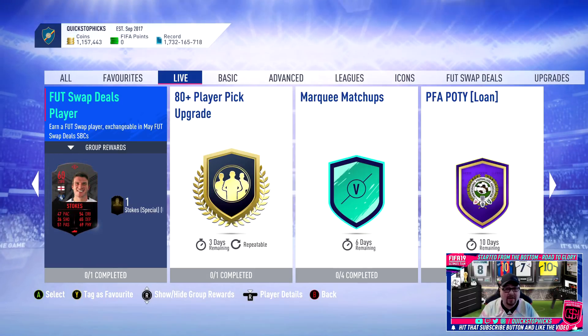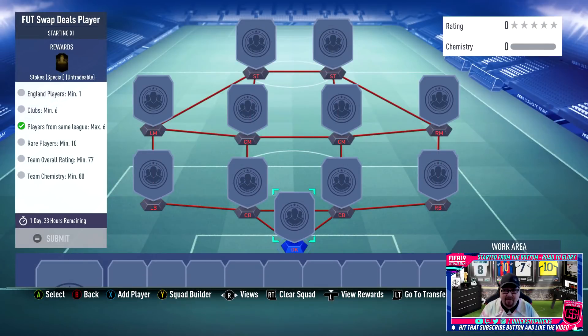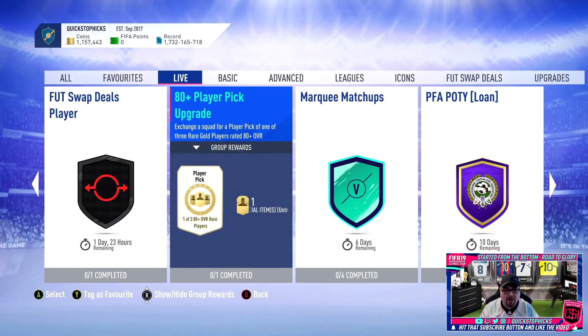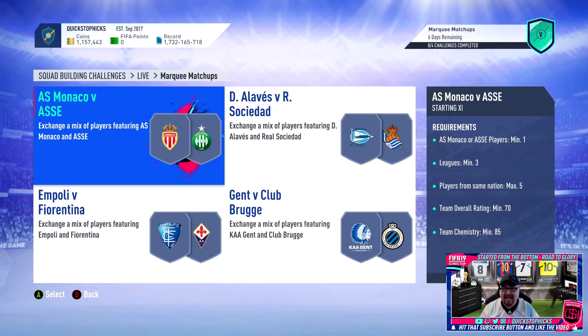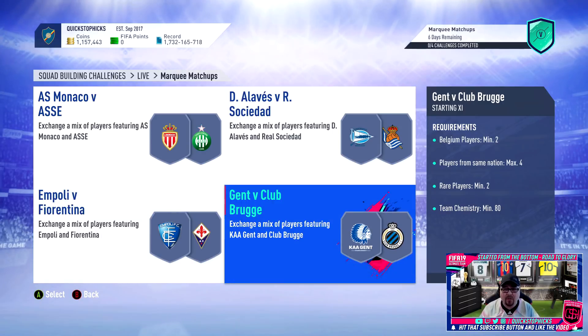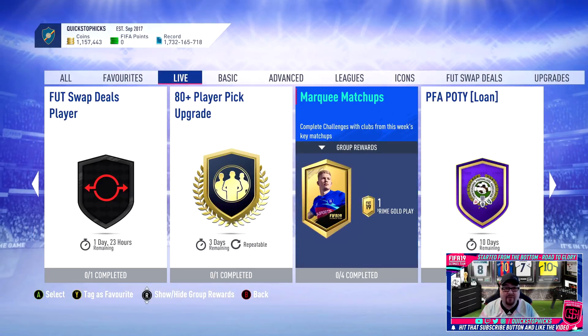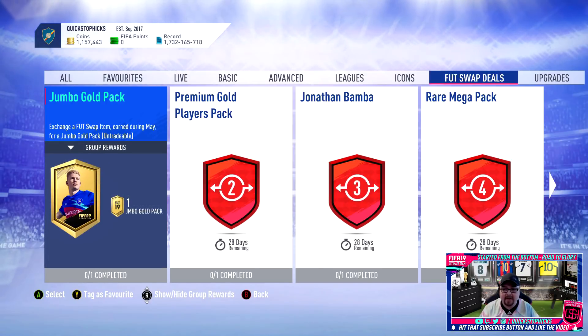Remember May is TOTS month, so come the end of May do some of these things still hold up? Not too sure. There is a new FUT Swap via an SBC - it is a little bit expensive. You need one England player, rating of 77, so it's practically all golds. If you're doing league SBCs you'll probably need a few Premier League players for chemistry. It's rinsing a good batch of 11 cards if you can use enough league players - Russia or something like that would help.